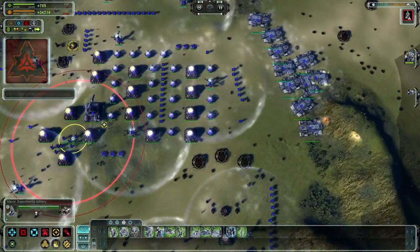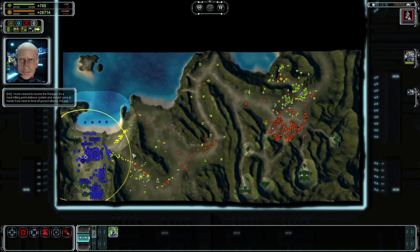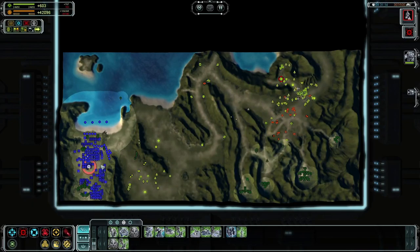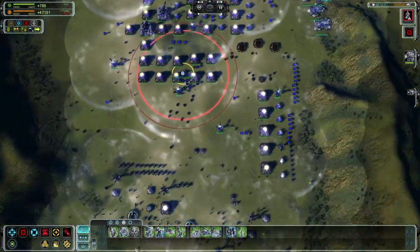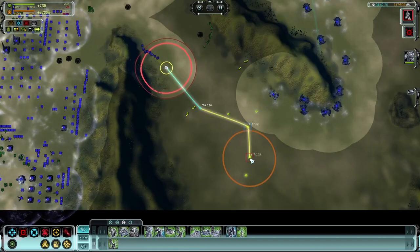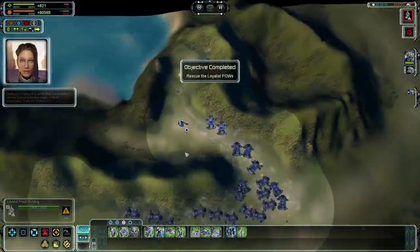The next part of the mission has us going through a snake pass filled with slopes and mountains — not a problem since we've accumulated a lot of experimental Fat Boys and can soften the target with our experimental artillery. It turns out our MAVOR already destroyed about 90% of the enemy base, minus the air units it can't hit. We still send our Fat Boys to clean up so we can send an engineer to capture the enemy objective holding the prisoners — the Black Widows — and we proceed to the last part of the map.